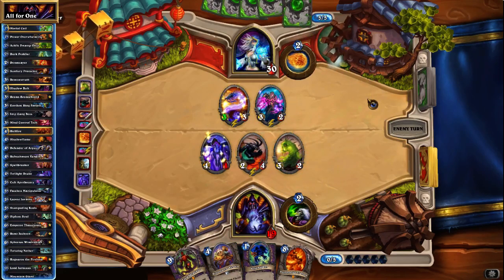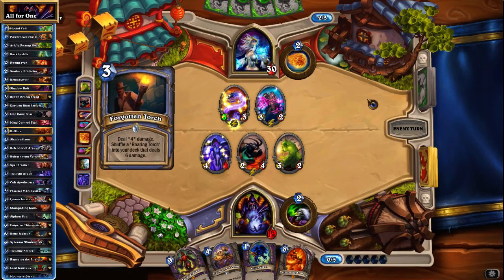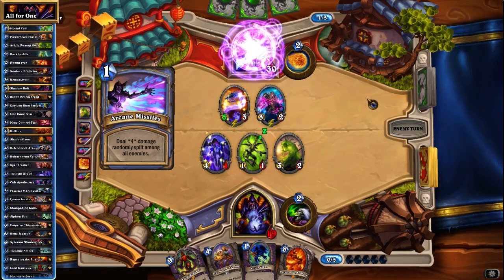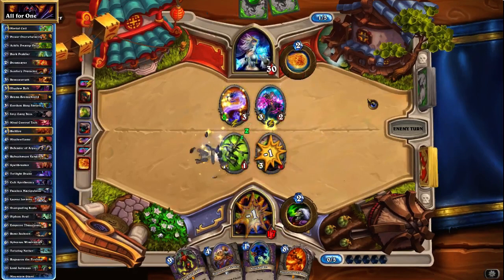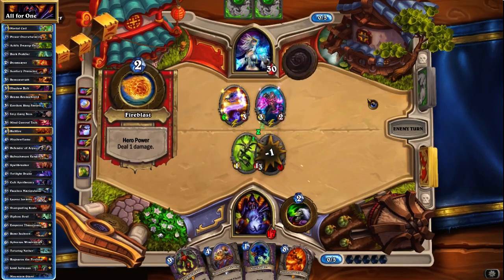Imp-losion boss is a rather powerful tool against the possible Flamewaker, which makes it really awkward. She would really want you to get rid of that first. She still has the coin. That is actually slightly troublesome. Another Arcane Missiles — oh boy. We could be in a little bit of trouble here. Coins into Hero Power — that means we still have a 1-1 left on the field, but that Mana Wyrm is starting to hurt.